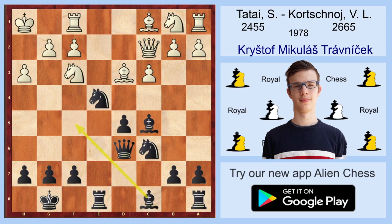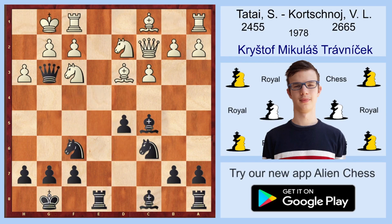So in the game, Black played Qg3, threatening Bxh3, and White's position is just hopeless. White continued Bf5, preventing Bxh3, and what would we play as Black here? You can pause the video and think. Korčnoj came up with the move Re2. This is a strong and natural move, increasing the pressure on the f2 pawn. White's position is definitively lost.